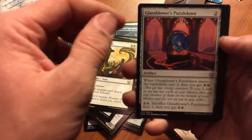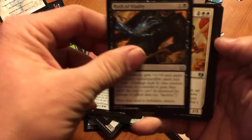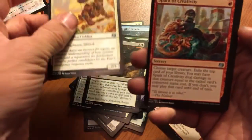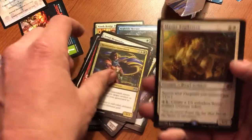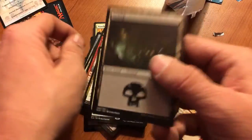Privileges, Glassblower's Puzzleknot, Rustle Vitality, uncommon Aerial Responder, Spark of Creativity, Restoration Gearsmith, and Master Trinketeer. And a land card.